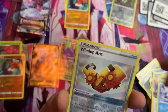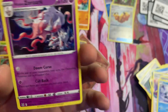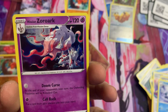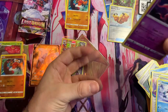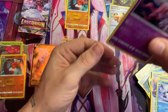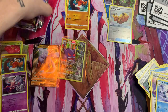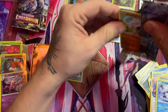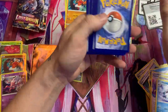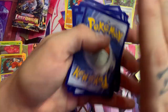Our foil is a Wind-up Arm, and what is our rare? Holo Zoroark — pretty cool. We weren't prepared, I'm sorry everybody. Just a couple more. I know I'm slow, we'll get through it. Oh man, the rare card looks beat up already — that sucks.